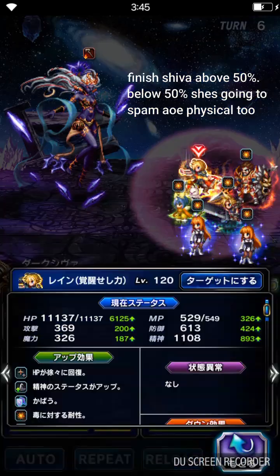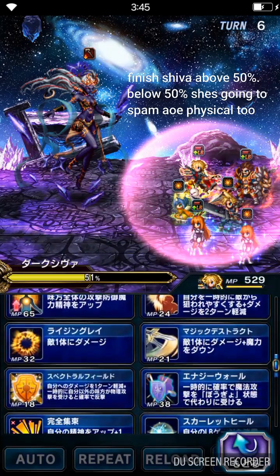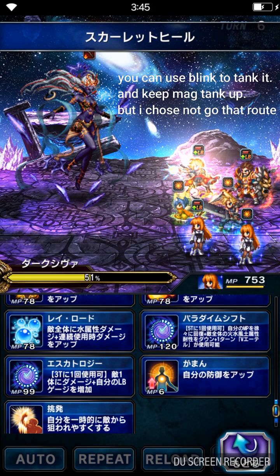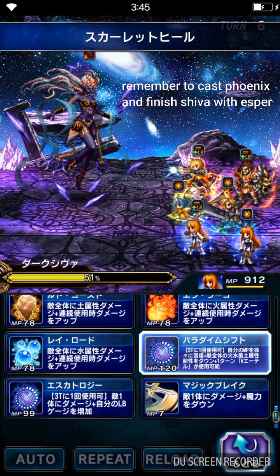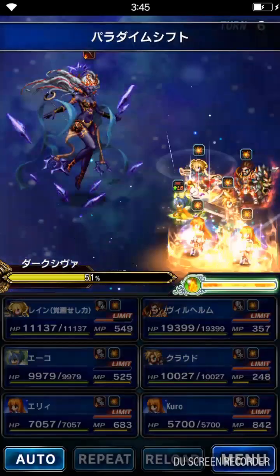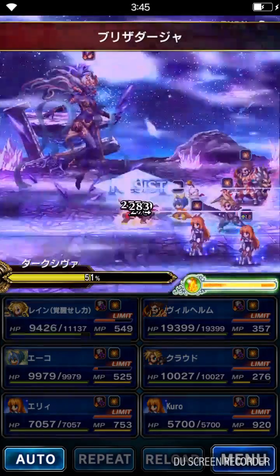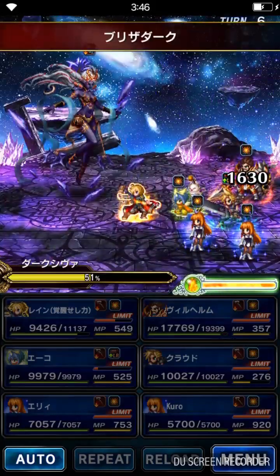Awakened Rain is going to recover MP. Now we're going to do the five-times cast next turn. 120 MP ones. And also imperil Dark Sheeva's element by 100% to fire, because we're using Cloud as fire damager.